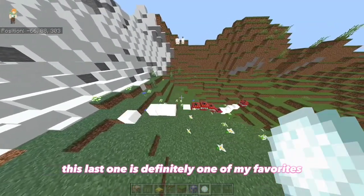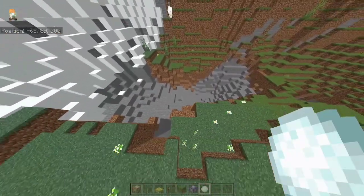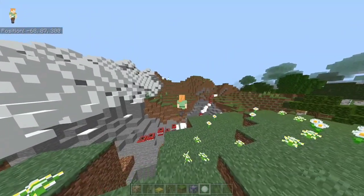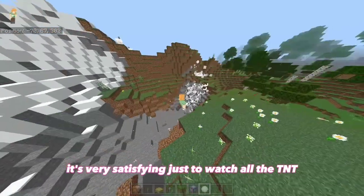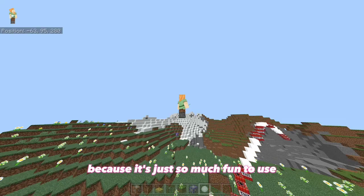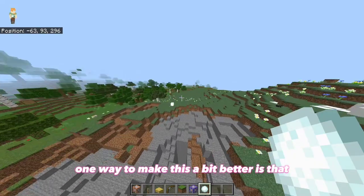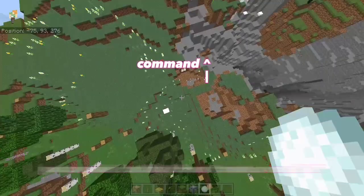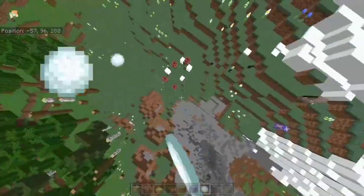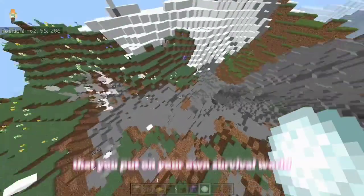This last one is definitely one of my favorites — whenever you throw a snowball, it creates a giant trail of TNT. I'll put the command on screen so you can do it yourself. It's very satisfying to watch all the TNT shoot out of the snowball whenever you throw it, making it one of my favorites because it's just so much fun to use. One way to make this a bit better is to make it so that it only creates one TNT whenever it hits the ground, making it a lot less destructive. However, I do not recommend that you put either version in your own survival world.